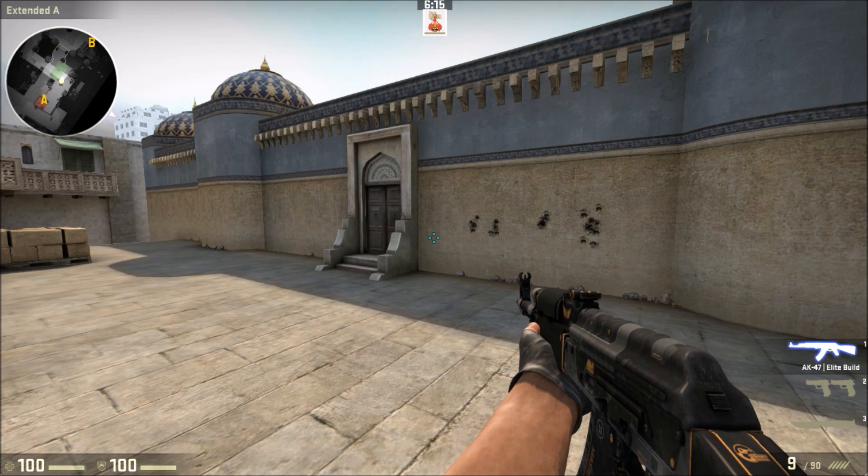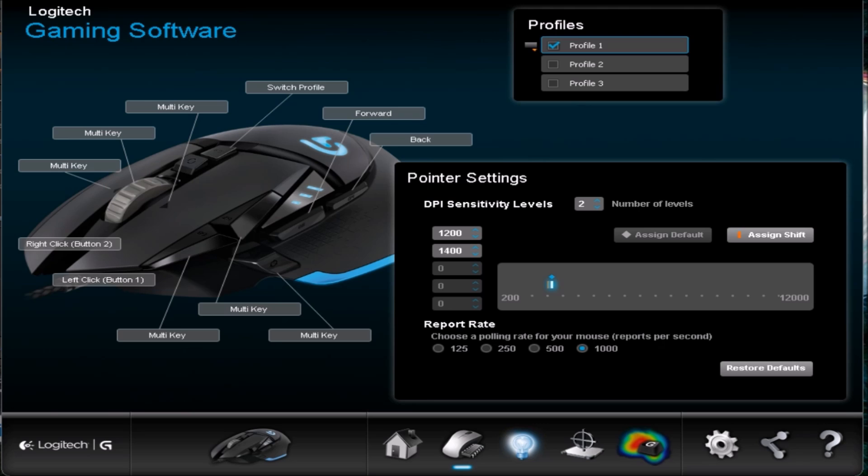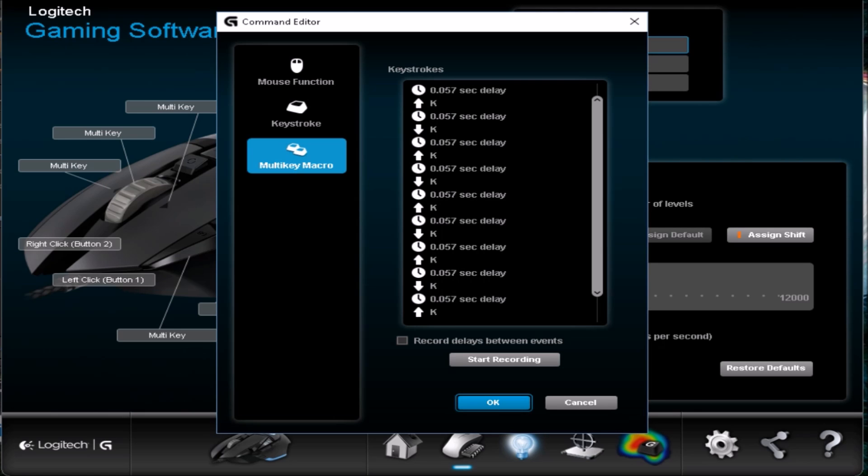Let's jump into the software and I'll show you the timing delays and everything you need to set up a burst fire macro. Here's the Logitech Gaming Software — I'm not entirely sure what version, it updated yesterday. The DPI shift key, or sniper button as it's advertised, is what I use for the burst fire macro. You'll want to go to 'Multi Key Macro', hit 'Record Delays Between Events', check it, and then start recording.